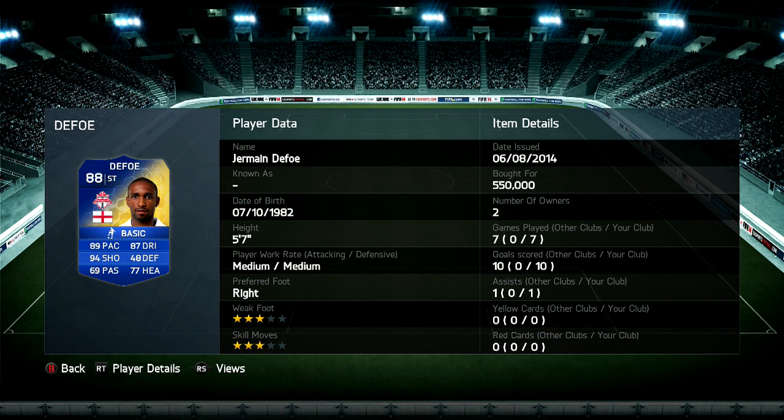We picked him up for 550,000 coins, so quite expensive to be fair. But obviously he paid us back with 10 goals in 7 games with 1 assist, which is a decent return. 3-star weak foot, 3-star skill moves, and medium/medium work rates is the only thing that lets him down a little bit.